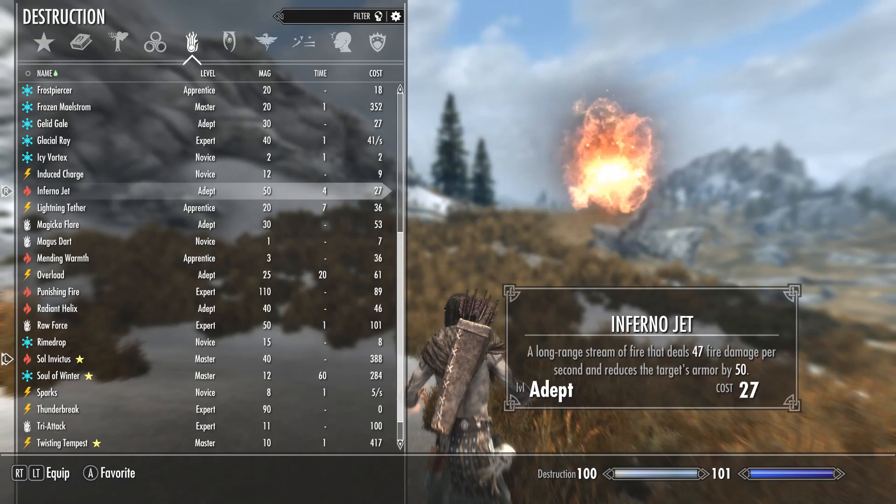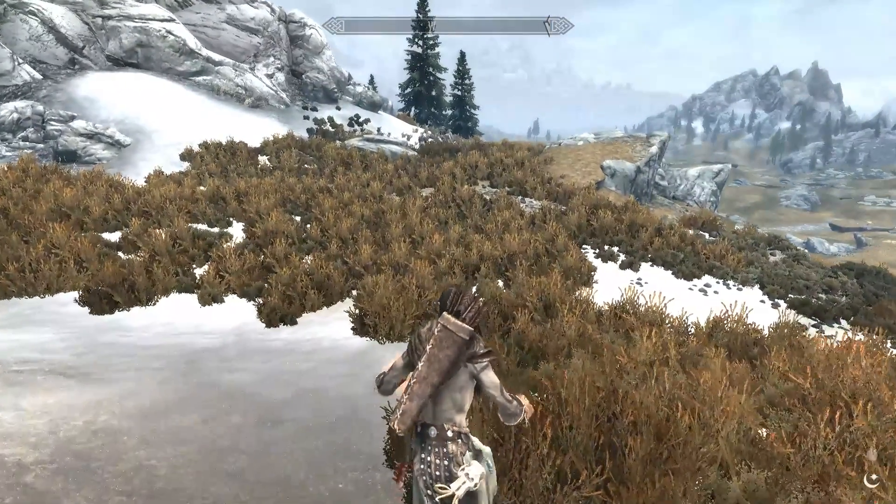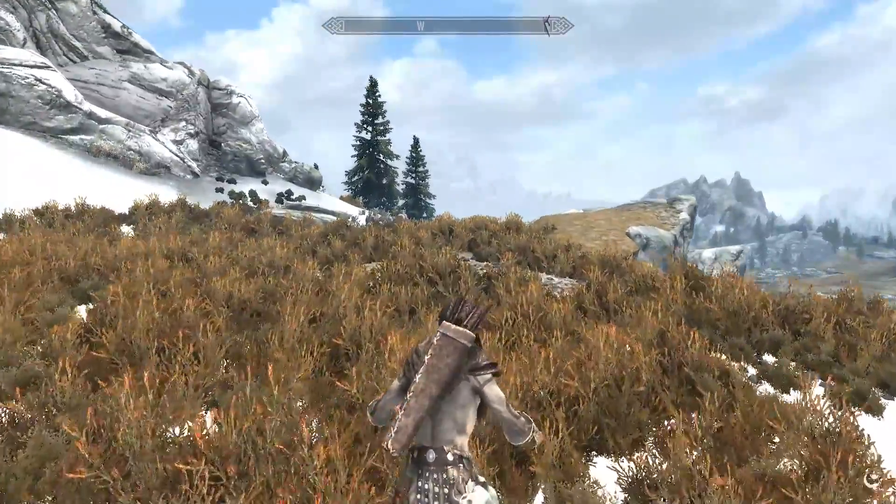We're going to go ahead and toss in Inferno Jet because I'm in god mode for testing and Magicka is not a thing. This one also reduces the target's armor. Alright, we're gonna dive in and show you guys what this is all about. We start off with Sol Invictus.